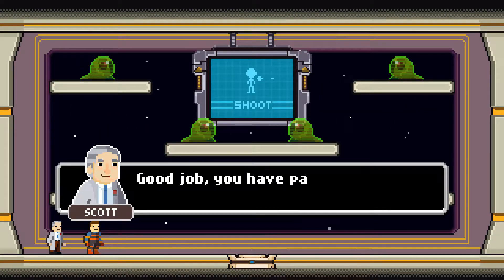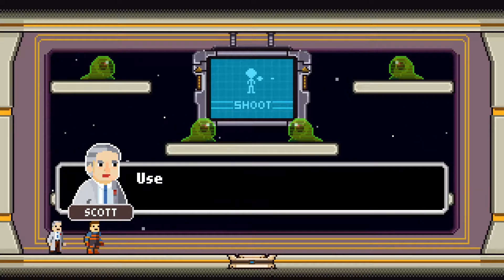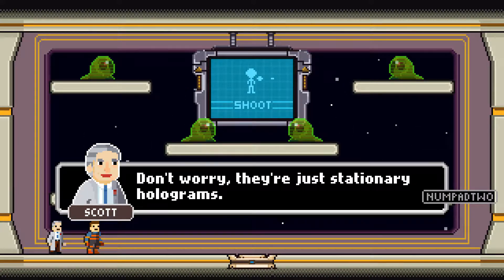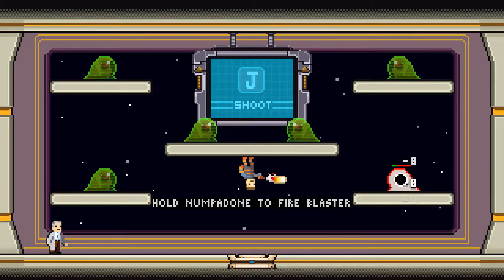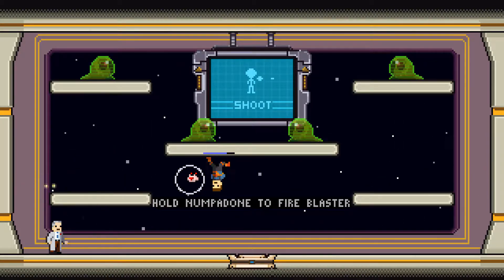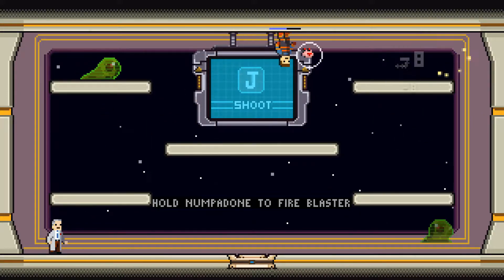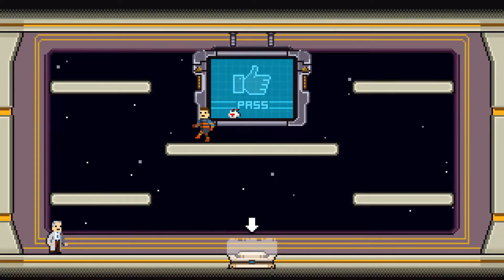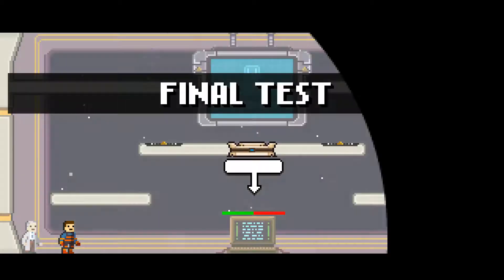Shooting practice. Latest time from the Federation — use your blaster and shoot down the aliens. I love the whole gravity flip thing. That's going to be an interesting mechanic.